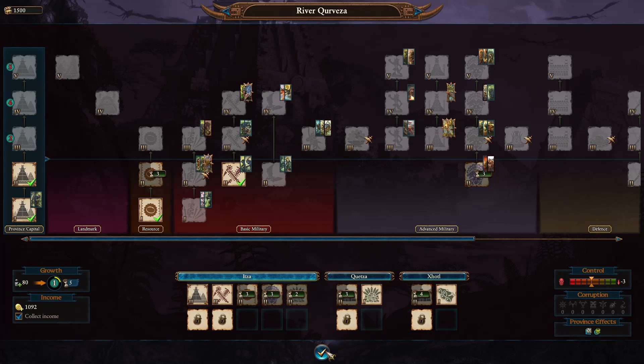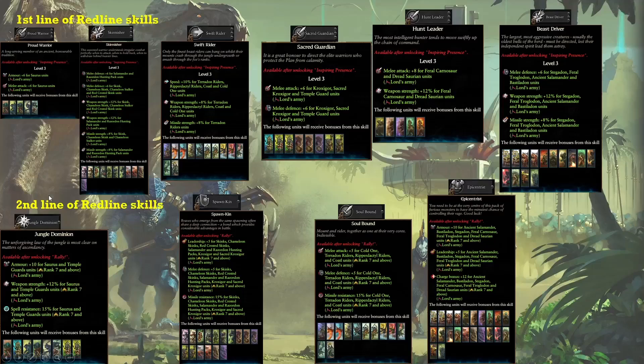Here are the red line skills for the Lizardmen. There are quite a lot of mixed units in each node, so you can have different compositions and buff every unit in that composition very easily. For instance, one node gives buffs to Kroxigors, Sacred Kroxigors, many Skink units, and some Salamanders — you can build whole armies around a single skill. My biggest gripe is the division between Temple Guards and Saurus units, forcing a definite decision: am I going into Saurus or not? All the Dinosaurs are conveniently in the same node, which is excellent. Let's look at Gorok specifically.